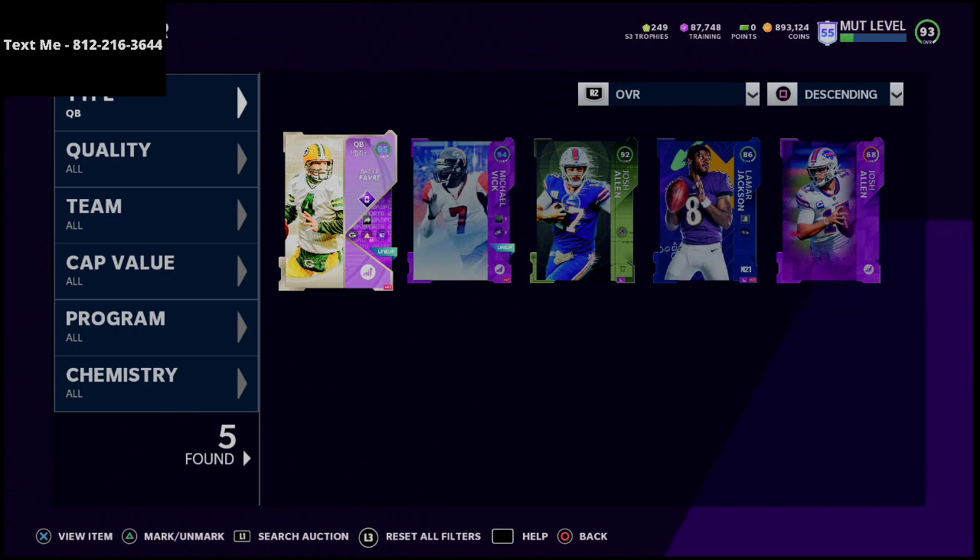Put gunslinger on Brett Favre and you're going to realize how powerful he is. He has the best release in the game right now, and until a quarterback comes out with a better release I'm probably going to be sticking with him for a while, and I would recommend you do the same.